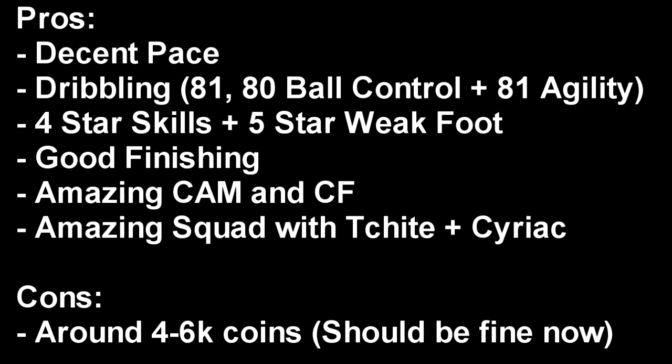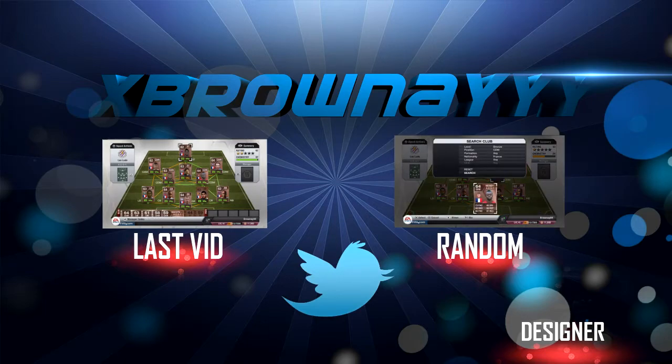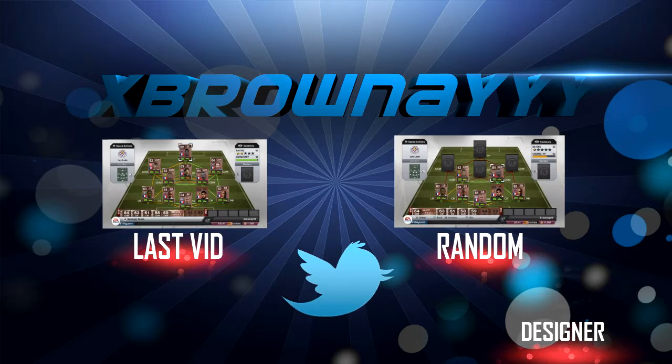He's amazing in the squad with Cheatin' Cyriac — really want you to check that squad out, link coming up in an annotation. He's only around 4-6k coins right now. I don't really know any other cons. That's it guys — really hope you've enjoyed this player review. The next video is coming out on Cyriac, so stay tuned. It's been xpounty — see you next time!